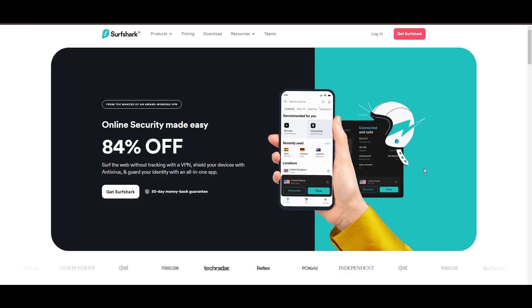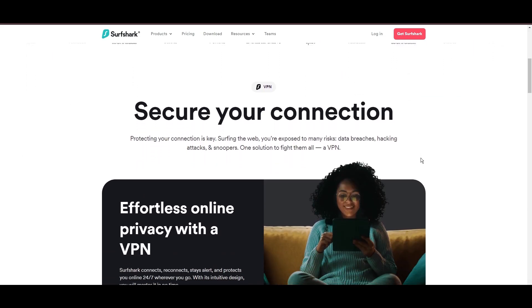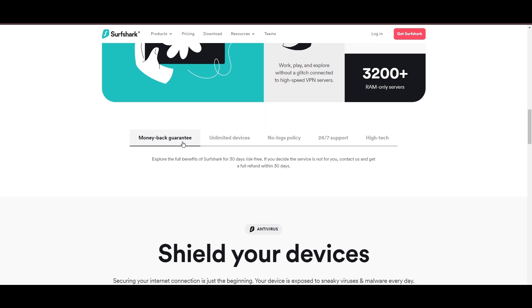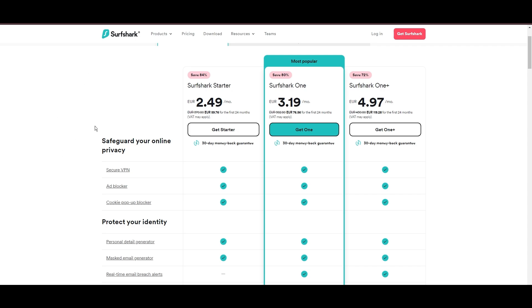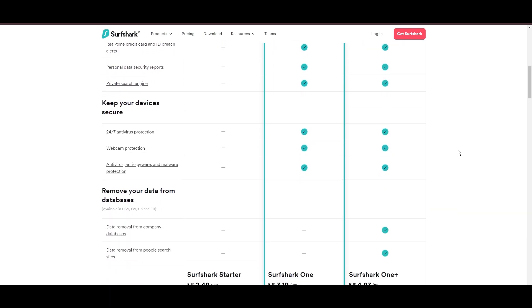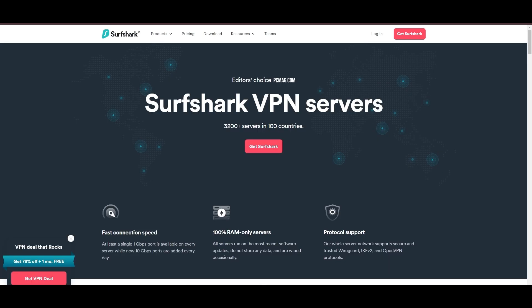Surfshark stands out as a top VPN choice for Valheim players, especially because it lets you simultaneously connect as many devices as you want. With its headquarters in the Netherlands, this VPN offers an impressive network of 3,200 servers across 100 countries, ensuring you can play Valheim and access other content worldwide without restrictions. You can use this advanced VPN service for as little as $2.49 monthly, and they offer a no-risk trial period for a month.